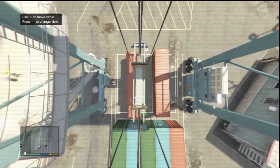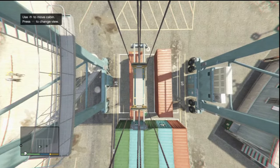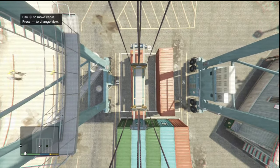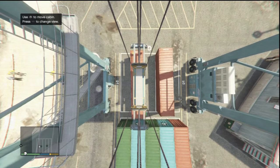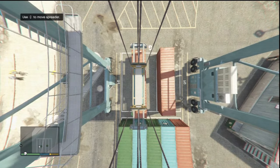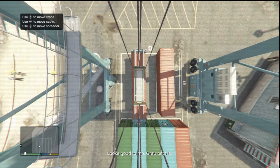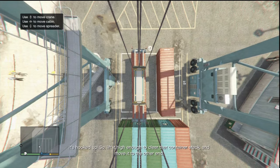All right, let's go over a little bit guys. There we go. My OCD is kicking in, I'm trying to get it lined up perfectly. Looks like you're in line - okay we're in line. Move the spreader down so it can grab the container. There we go, looks good to me. Grab onto it - got him! It's hooked up, so lift it high enough to clear that container stack and move it to the other end.